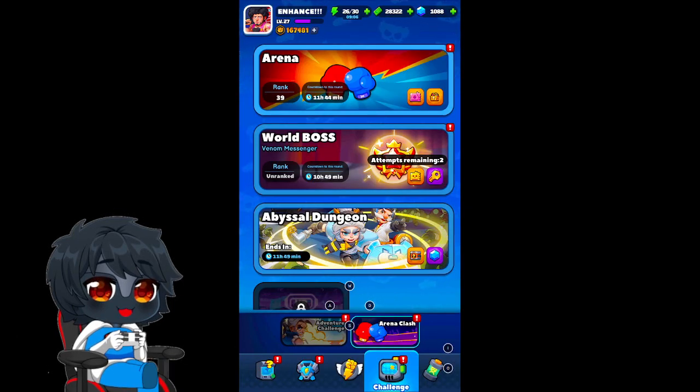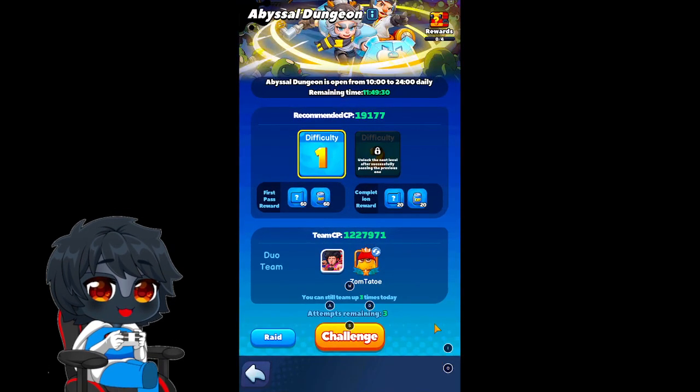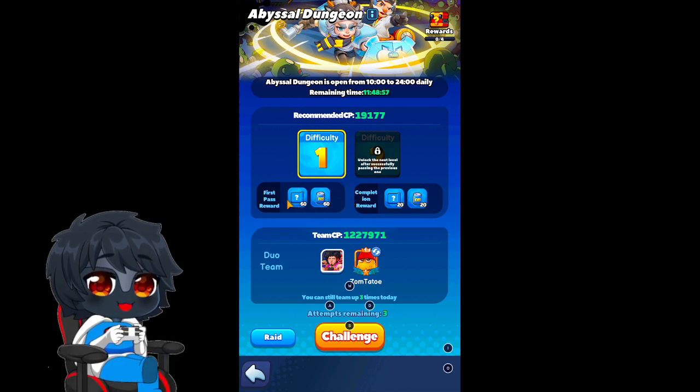As I mentioned in a couple videos ago, they made some changes with the new patch — you can get into abyssal dungeons a lot earlier now. You don't get any cubes like they did before. I did a little deep dive on my main account and it looks like once you get to stage 10, that's when you start getting cubes for unlocking slots or re-rolling slots. So levels one through ten you kind of just get what you get — equipment and hero stuff.